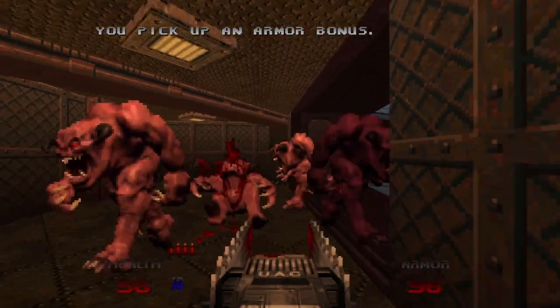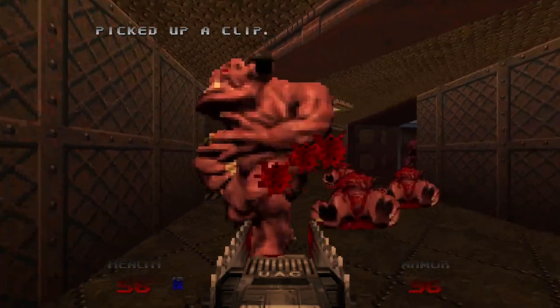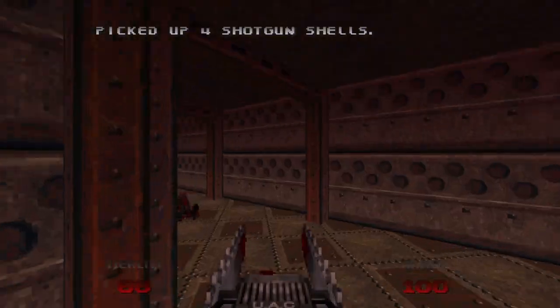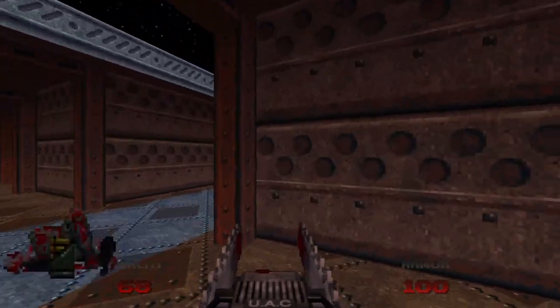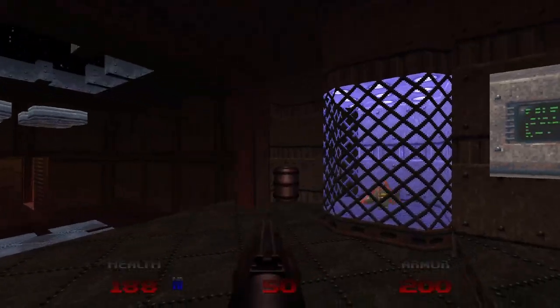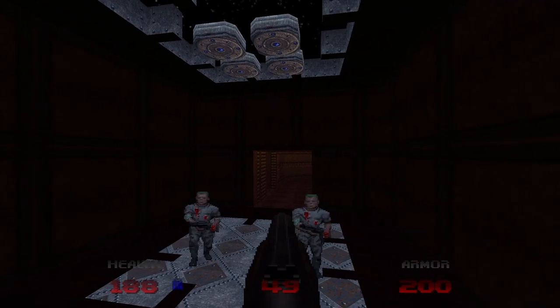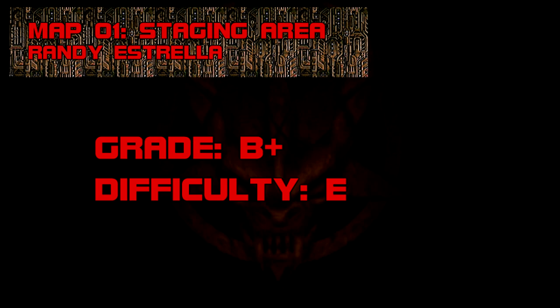The Doom 64 pinkies have always looked wrong to me — too claymation for my taste. Something I noticed recently: the placement of the blue key changes depending on which difficulty you choose, which is pretty uncommon even in contemporary mapping. If you want to see everything Doom 64 has to offer, don't shoot the first barrel — take the teleporter back to the start, drop the two zombies, blow up the barrel, and a secret exit will open. Staging Area lays Doom 64's cards on the table. Grade: B+, Difficulty: E.